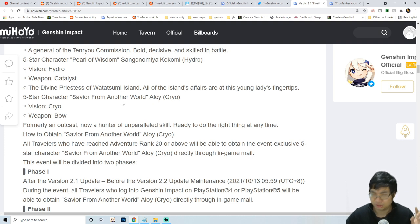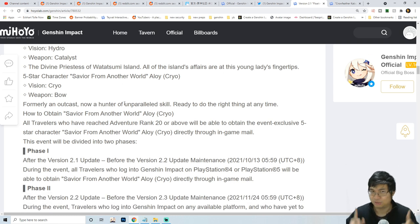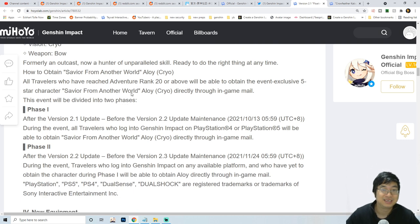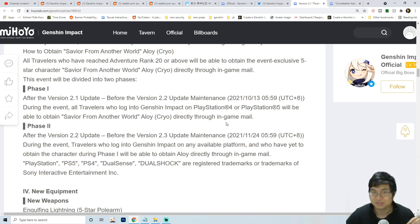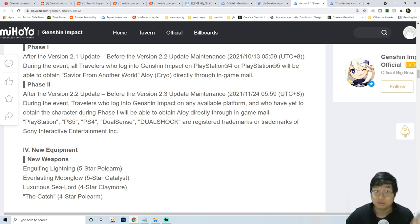There will be a new free character - Aloy. I'll be trying to see if I can find a way to get the free character even though we don't have a PS4 or PS5. Maybe we can find a friend with a PS4 or PS5 and get them to log in for us to get the character. Everyone logging into PS4 will get a free five-star character with Aloy, but if you don't have PS4 or PS5 you can still get her after patch 2.2.